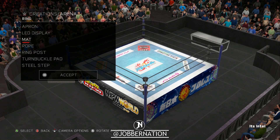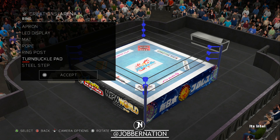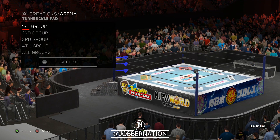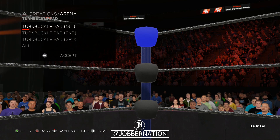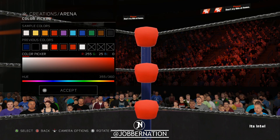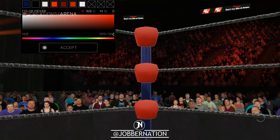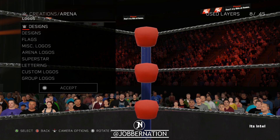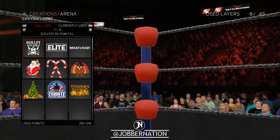Ropes are in fact black. Ring turnbuckle pads — this one would be red, they're all red. Nice red — a little bit darker though, like that. And they've got some sort of Japanese writing on there, but we're just gonna put the New Japan logo on there.